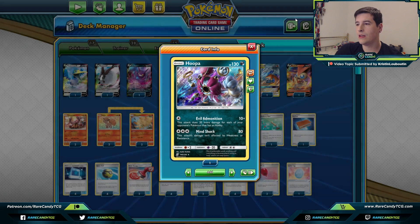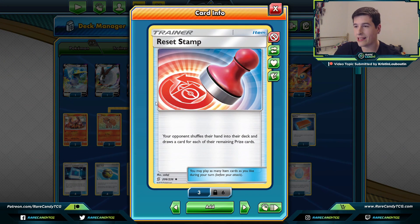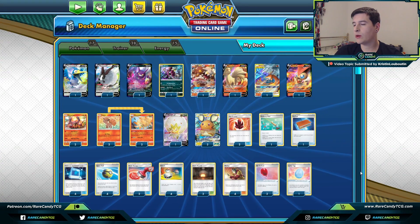For trainer cards of importance: we have two copies of Reset Stamp. I really like a heavy Reset Stamp count since we play no copies of Marnie — every time they take a knockout, we want to Reset Stamp and keep our opponent at a low hand size in the mid to late game. We also play one copy of Lucky Egg — it's our counter card against Marnie and Reset Stamp. I wouldn't mind a second copy, but it can be hard to find when you need it. If our Pokémon with Lucky Egg gets knocked out, we draw until we have seven.